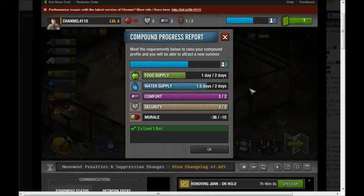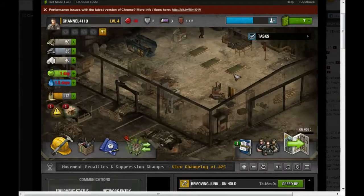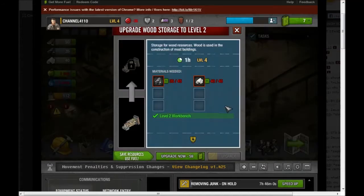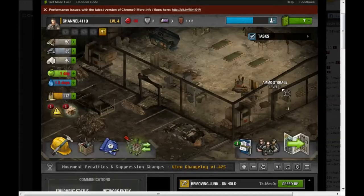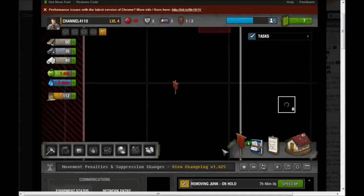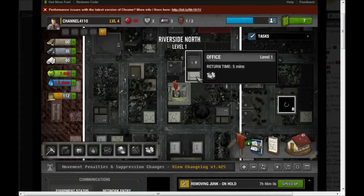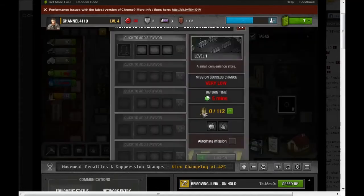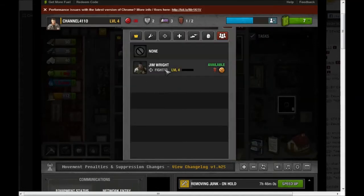Okay, so now let's see what else we still need to get. I need to upgrade my wood and my cloth storage capabilities. I'm ten short on metal and five short on cloth. So we're going to have to go out and find some metal and some cloth. And where better to find metal and cloth than a convenience store? So away we go.